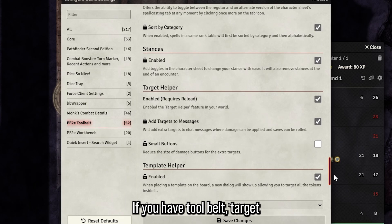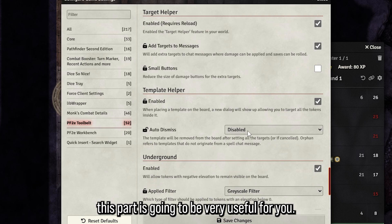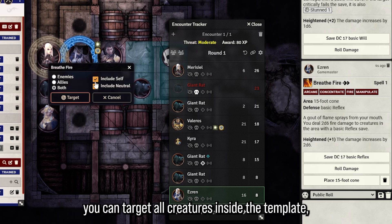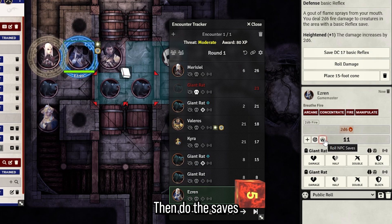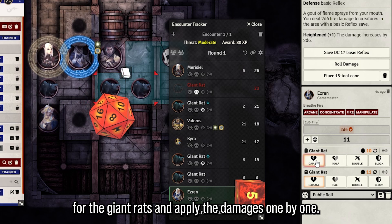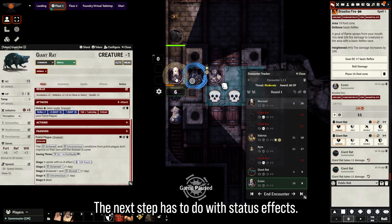That was basic combat. Now let me show you some advanced things in Foundry that you might find useful. If you have Tool Belt's Target and Template Helper turned on, as mentioned in the previous video, this part is very useful. If Ezren wants to cast an AoE spell like Breathe Fire, you can target all creatures inside the template, then click Roll Damage, then do the saves all at once for the giant rats and apply the damages one by one.